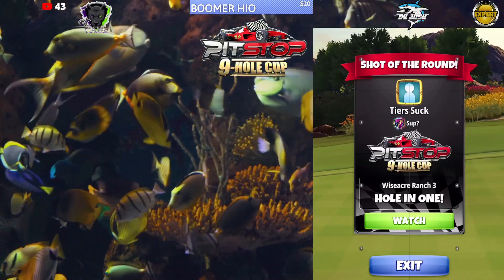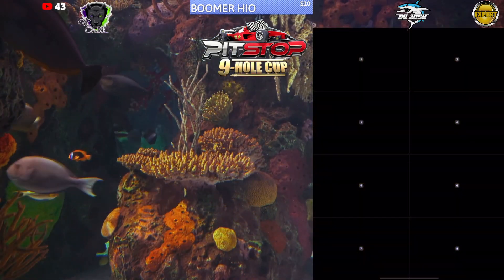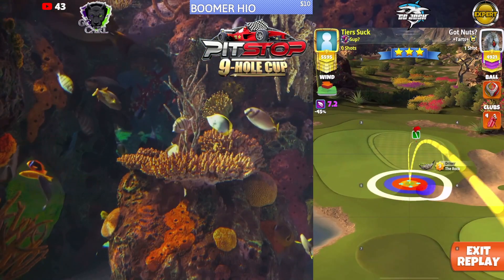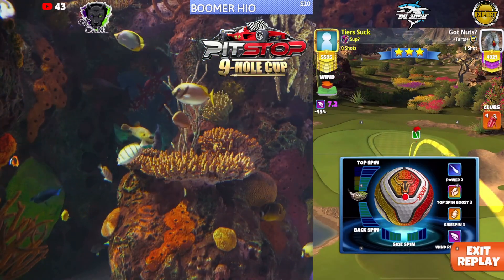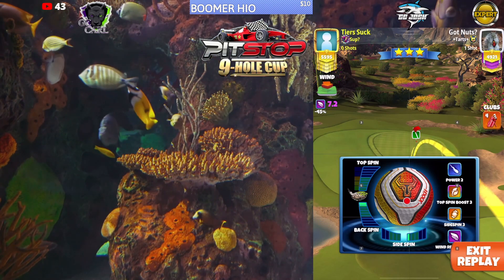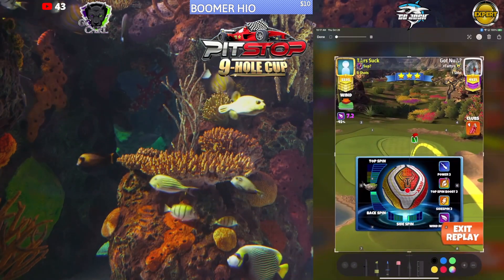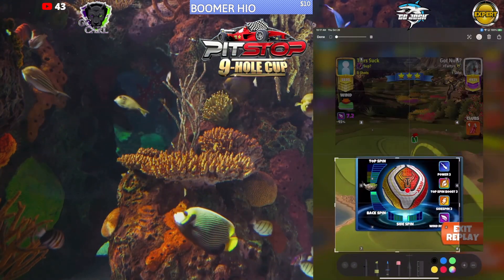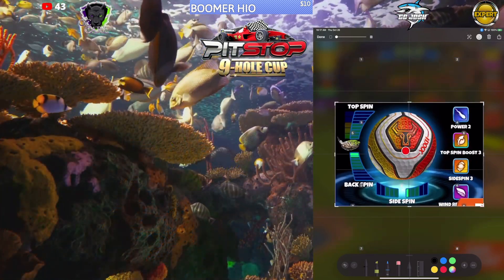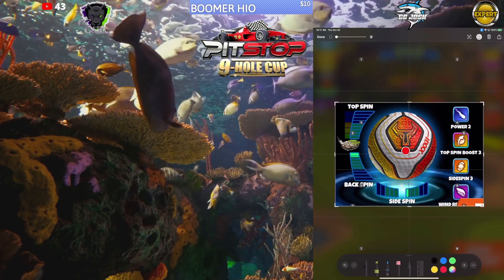Besides that, there are three major wind angles that we're looking at here — pretty simple tweaks. It's no curl, no overpower. Always a 0.5 right spin with 1.3 back spin. So this is what we want our spin set to look like: 1.3 back, 0.5 right spin.